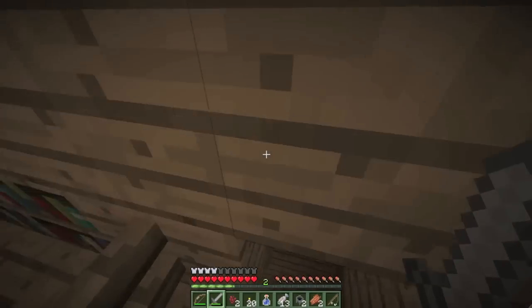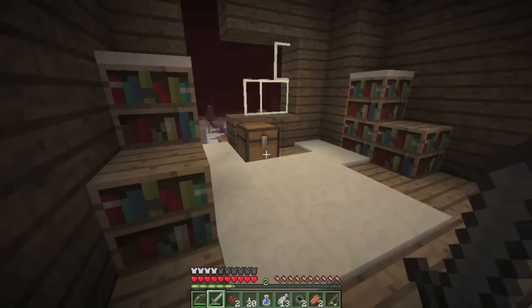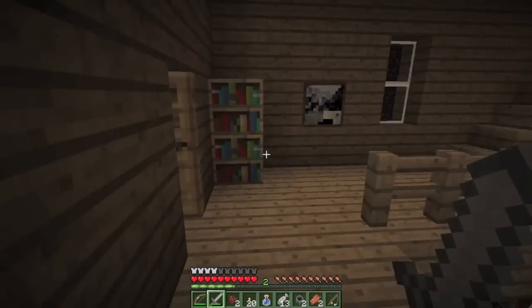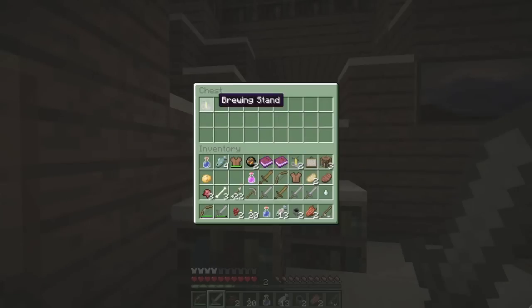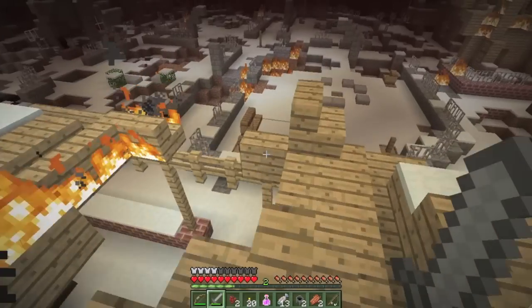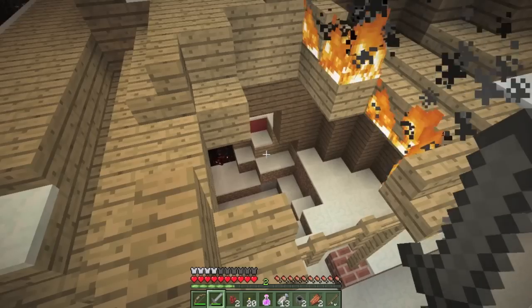There's more on the second floor here. Found fermented spider eye. What else is on this floor? A brewing stand, placed. Another brewing stand and a potion of regeneration - if I'm poisoned I could use that. It sounds like we have company somewhere.